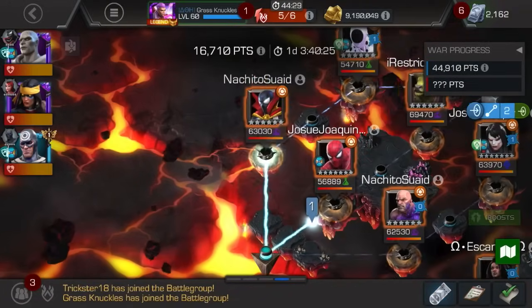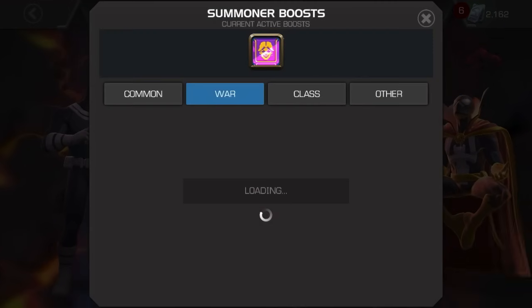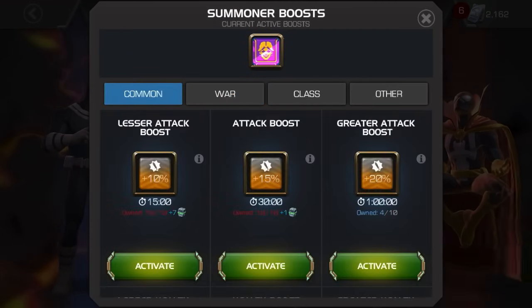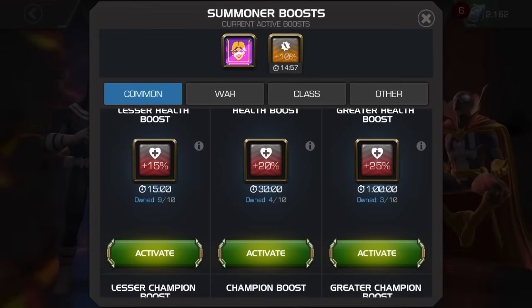Season 50 war number 7. My team is going to be Gorr, Kushala, and Bullseye, and this is the biggest war I've had this season so far. I have 9 fights, including the boss, and I will be taking the boss with Gorr.